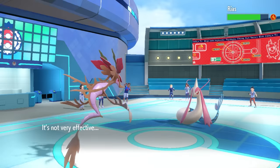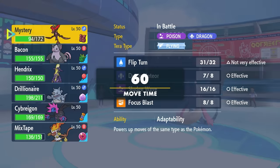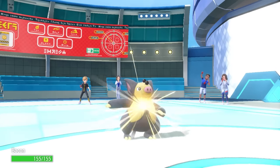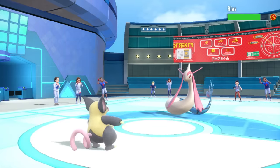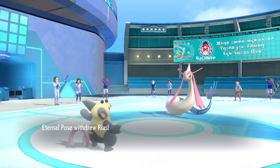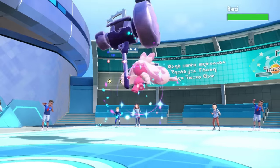Toxtricity is afraid of Gliscor — I can't set up this early until I know what that thing's working with. I decide to go into Grumpig and see if we can get Belch off. I know I can take attacks from Milotic and I should be able to Nasty Plot. They switch Milotic out, seeing Grumpig as a huge threat, which allows me to freely set up a Nasty Plot.